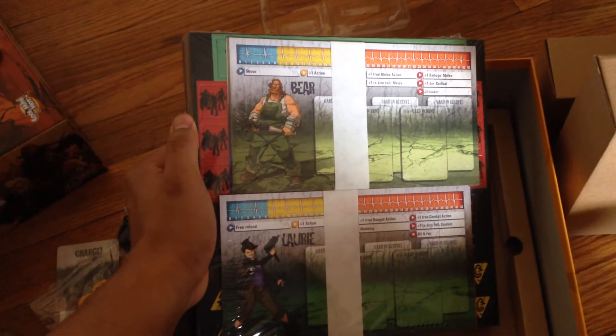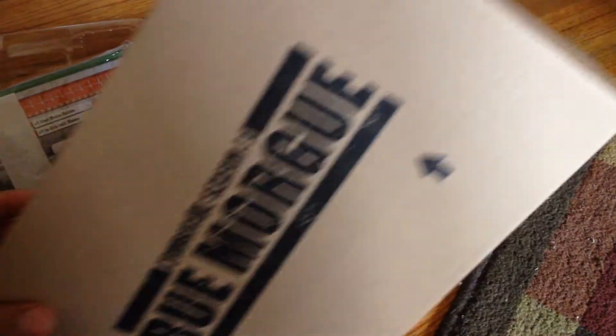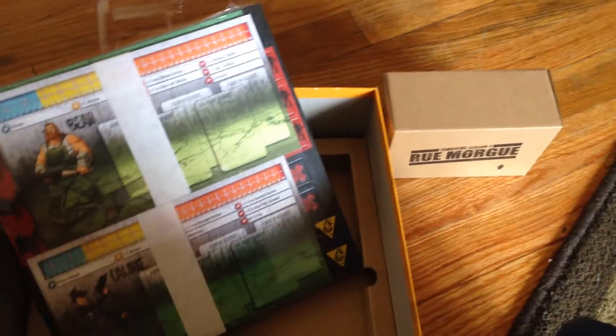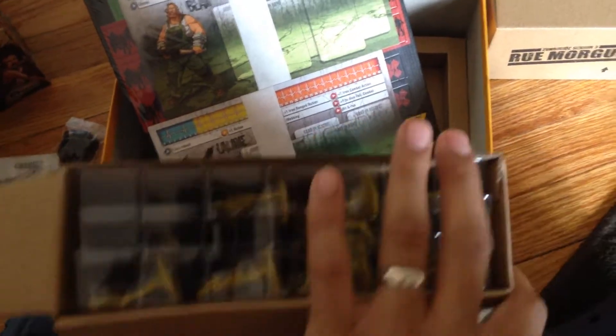I'm going to leave the boxes as they are right now. Everything is shrink-wrapped real nice — we've got the survivors and all the tiles. I'll open that up real quick so you can get more in-depth. There are going to be three trays worth of zombies.